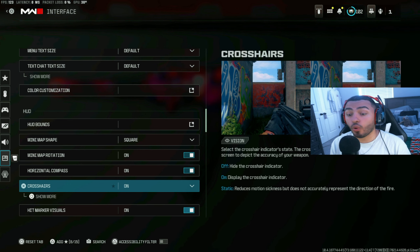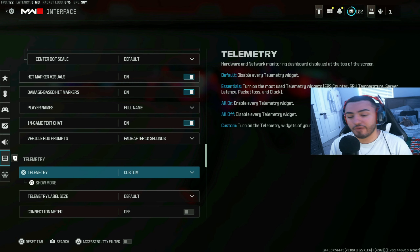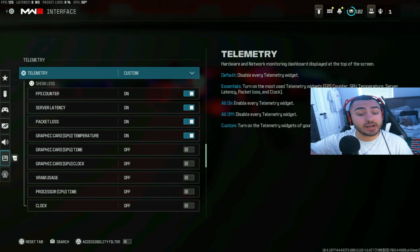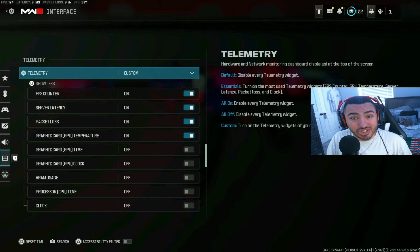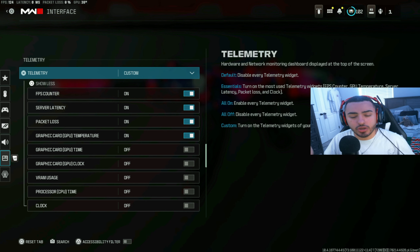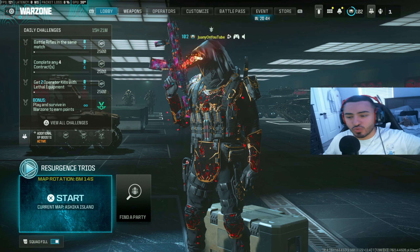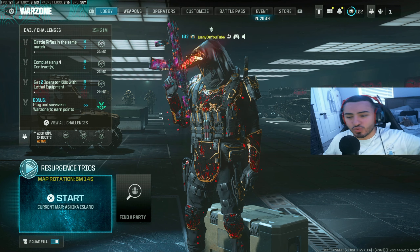Let's hover over to the interface section quickly. For color customization, I just run default. Make sure color filter is on for both world and interface — you'll get more color out of your game. Turn up world color intensity and interface color intensity as well. Make sure crosshair is always visible — some people don't have this on and that's really important. For PC players, make sure your FPS counter and server latency are on so you can monitor your GPU temps and know where your PC is sitting while playing.